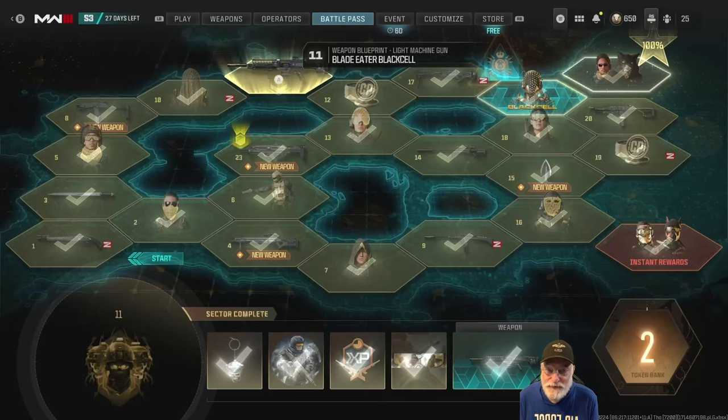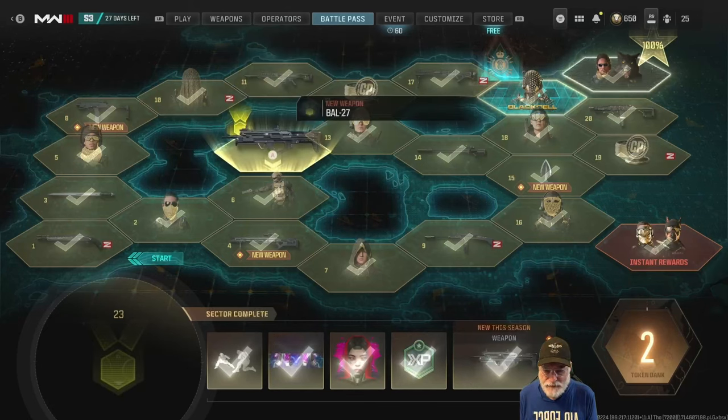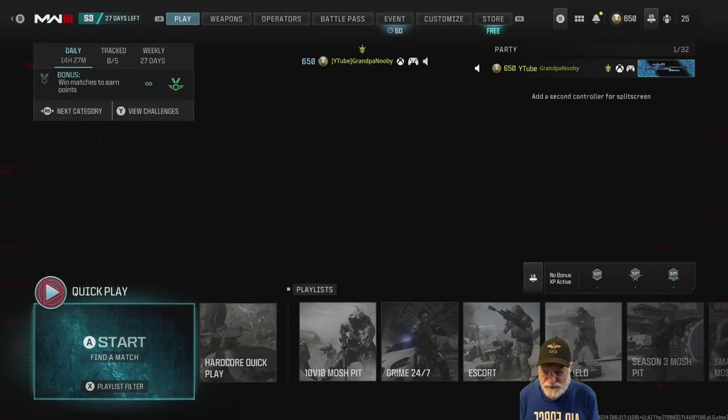Grandpa Newby reporting for duty with some exciting news. The COD developers have dropped a new weapon — an assault rifle, the BAL-27. Here's how you get it real quick: go to the Battle Pass, see where it says New Weapon, do those challenges — they're easy. So let's take a look at this thing.